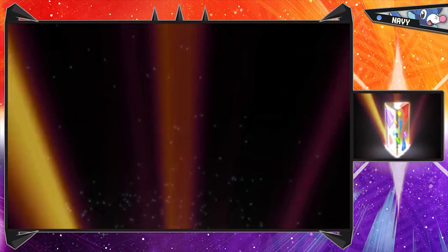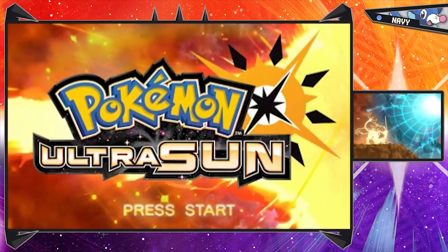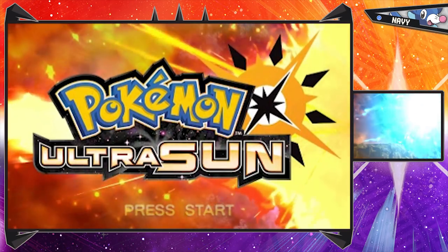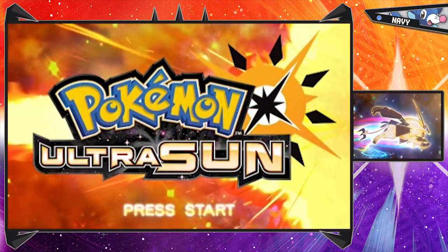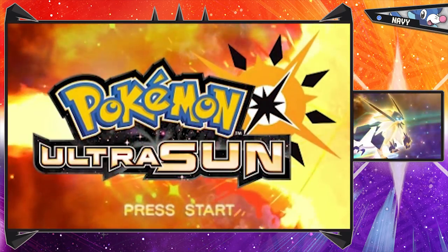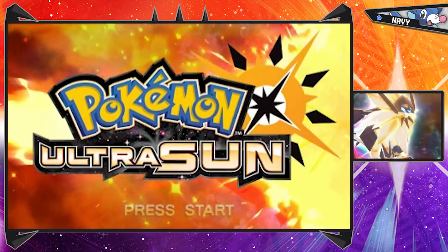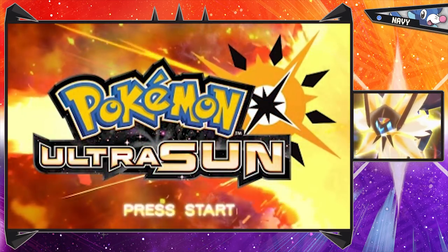Alola everyone and welcome back to Pokemon Ultra Sun and Moon. We're starting things off a little different today as we've got the title screen of the game here for the first time - Pokemon Ultra Sun in all its glory, with Solgaleo hopping into an Ultra Wormhole. Or is that actually Solgaleo? I guess he's wearing the Necrozma armor, so technically this is Necrozma Duskmane or Dawn Wings - those are the form names. I always forget for some reason.